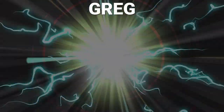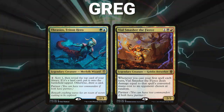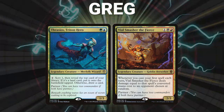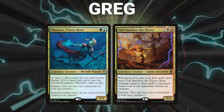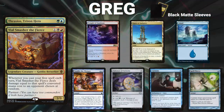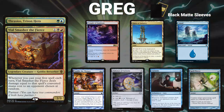After that we have Greg piloting the partner pair of Thrasios Triton Hero and Vile Smasher the Fierce. This is a control deck known as Curious Control or Forecrawler Control. This particular version is a budgeted version while still packing lots of interaction and card advantage. His opening hand contains a Temple of Epiphany, Spire of Industry, Island, Muddle the Mixture, Talisman of Curiosity, Curiosity, and a Spell Pierce.